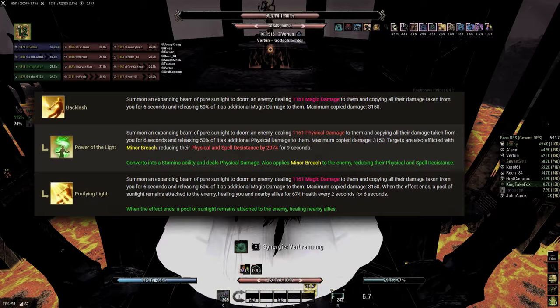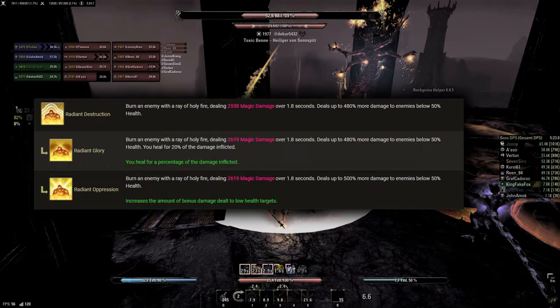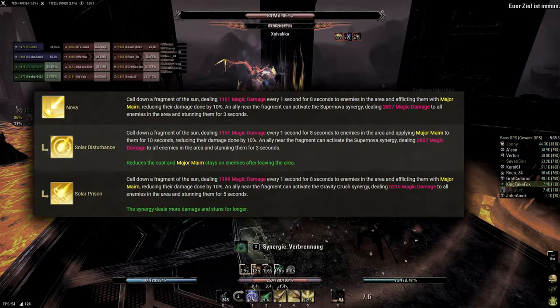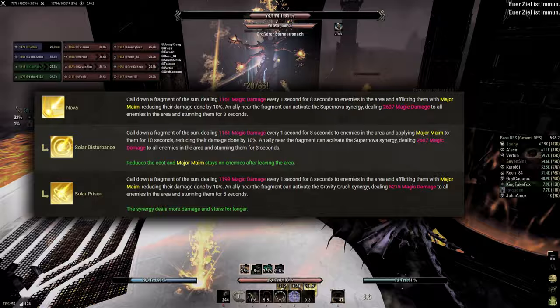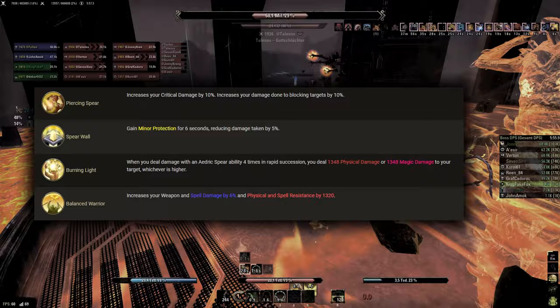We always need at least one Dawn's Wrath ability for the Minor Sorcery, and Backlash also perfectly fits the 6 second cooldown of Prism. Eclipse has no use in PvE healing whatsoever. Radiant Destruction is a very powerful execute ability and can be used in heavily damage focused builds as the Radiant Oppression morph. Nova is a strong defensive ultimate. It generally sees little use in PvE, but can situationally be really good if very high damage reduction is necessary. Usually the Solar Prism morph is preferred, as the synergy is very potent in trash fights, somewhat making up for the lost Support ultimate.